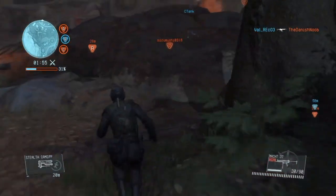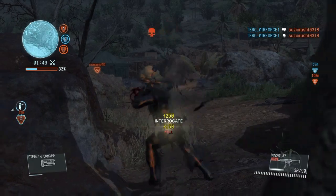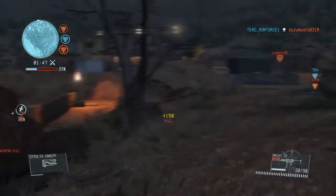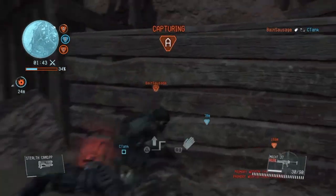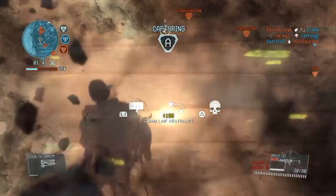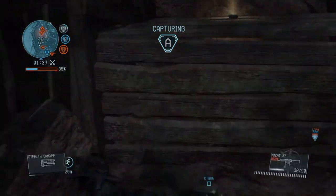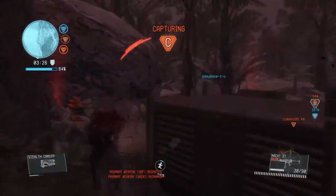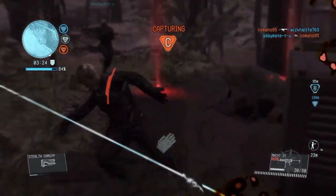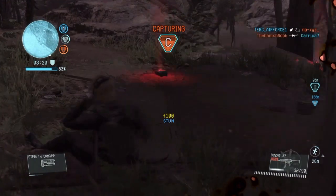Interrogation is the number one thing that can lead to you being on top of the leaderboard and getting the most out of your XP. Having the perk for faster interrogation is simply just a must, because sometimes you get situations where the enemy is near but you just want to get that quick interrogation points out of the way, so your interrogation will become a whole lot smoother.